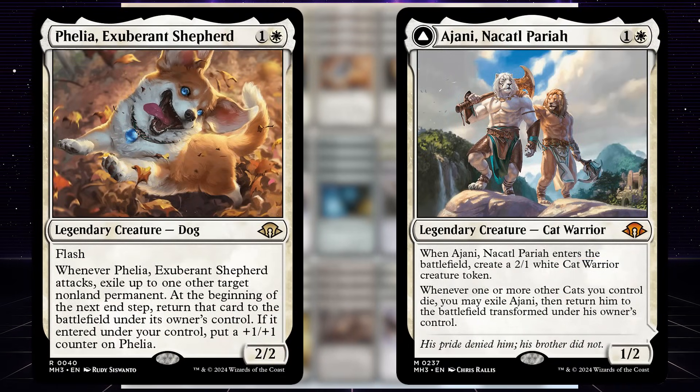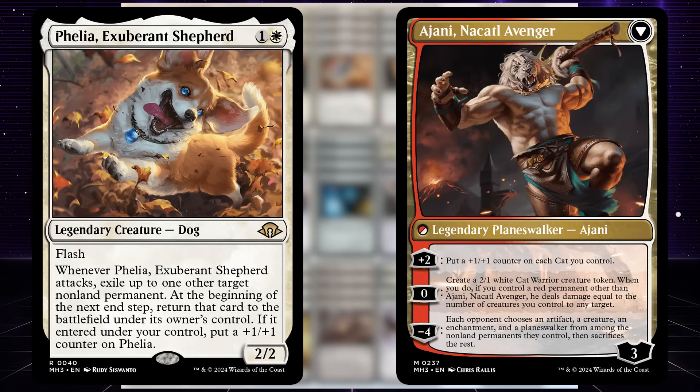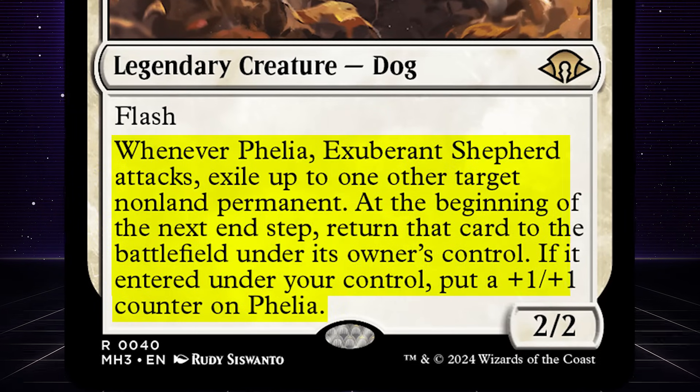Ajani is a 2-mana 1/2 that when it enters the battlefield, it makes a 2/1 cat. And whenever one of our cats dies, it flips over and becomes an insanely powerful planeswalker. Filia is a 2-mana 2/2 with flash that whenever it attacks, you flicker something and it comes back on the end step.